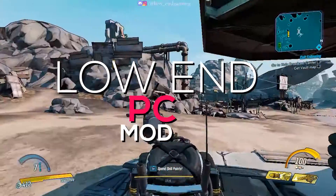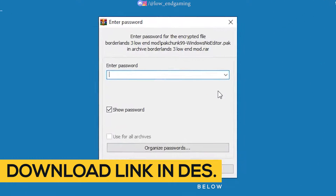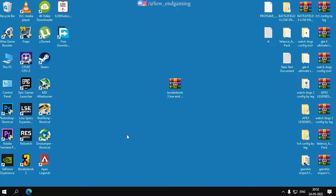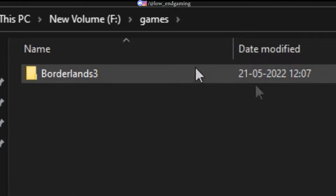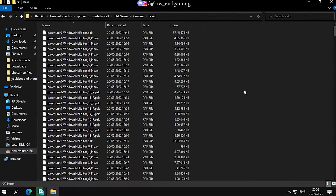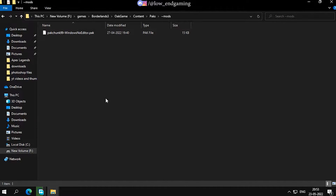For step 2, we will install a low-end PC mod to make the game look worse and get more FPS. Go down to the description below and download the mod. The password for the zip file is BD3. Then open the extracted folder and copy the mod file. Now go to the Borderlands 3 folder where your game is installed, then go to OakGame, Content, Packs. Make a new folder and name it Mods with a tilde symbol, as shown in the video. Then paste the mod file into the new folder.